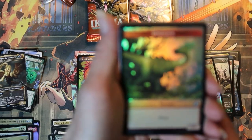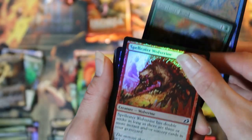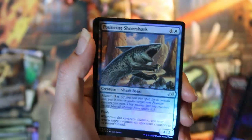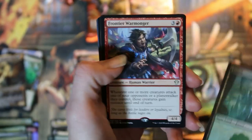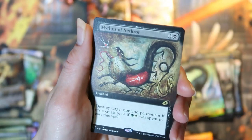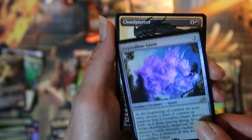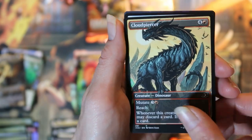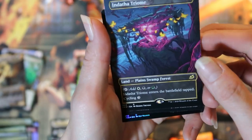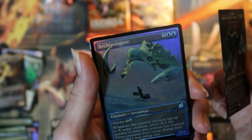Pack eight: foil dinosaur token. A couple commons, uncommons, and a basic land. Our commander card is frontier warmonger. Extended art mythos of Nethroi. Ooh, a foil crystalline giant — I like that card. We got a showcase cloud piercer, a necromancer, and another triome — Endotha triumph. Beautiful. Gigan cyberclaw terror is our Godzilla card. And a foil Archipelagor.